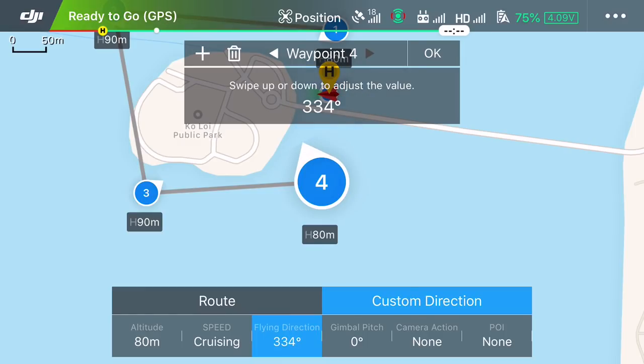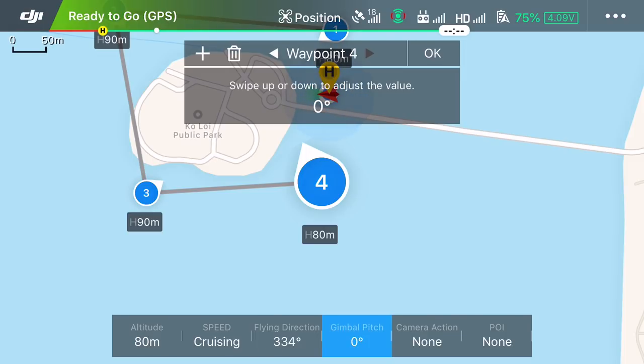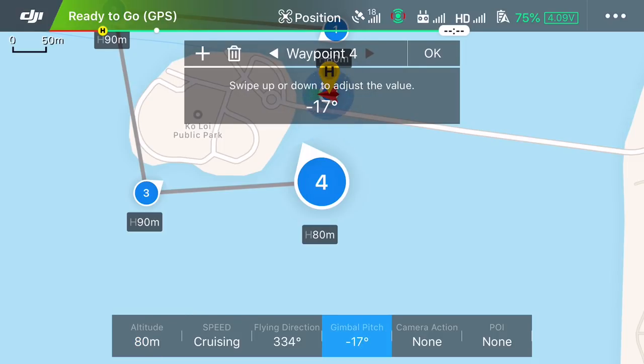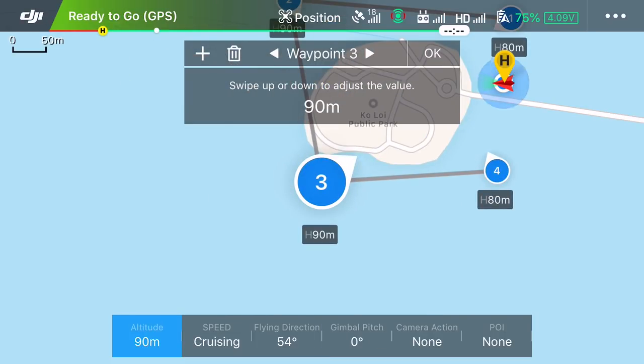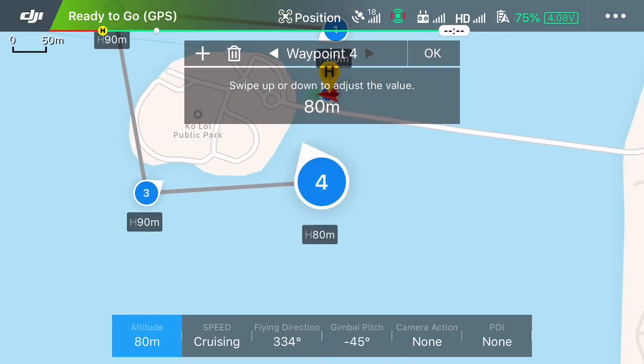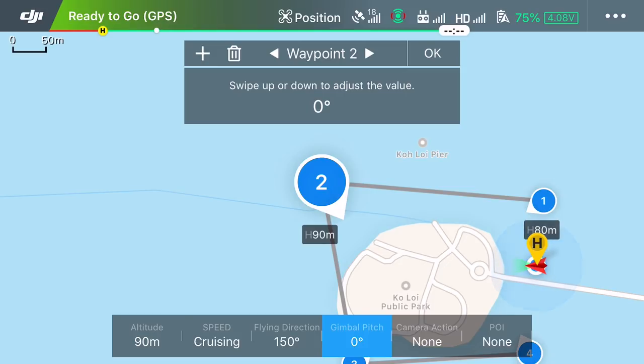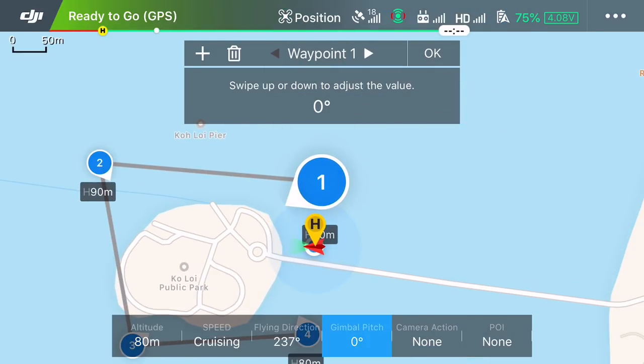You can also adjust the gimbal pitch — basically how far it's pointing down. To do that, you can see the gimbal pitch setting on the waypoint. For example, we'll set the last waypoint to 45 degrees because that's the back of the island and it's quite picturesque. We can point one down at 50, set another at zero, and another at 45.